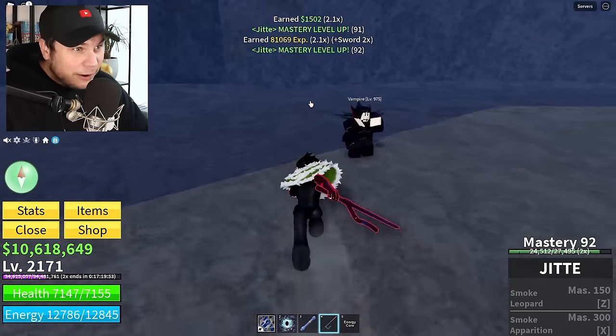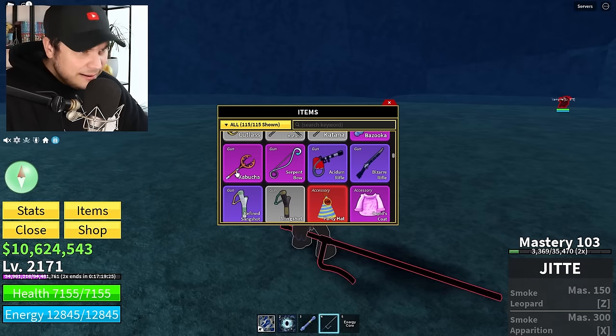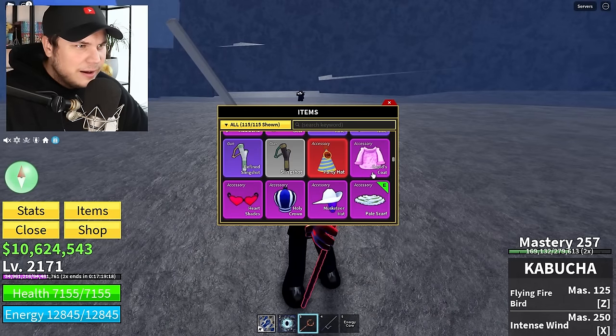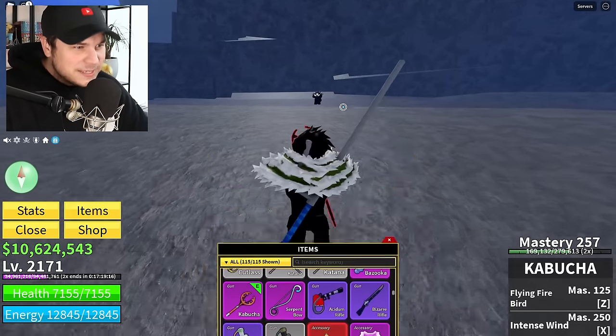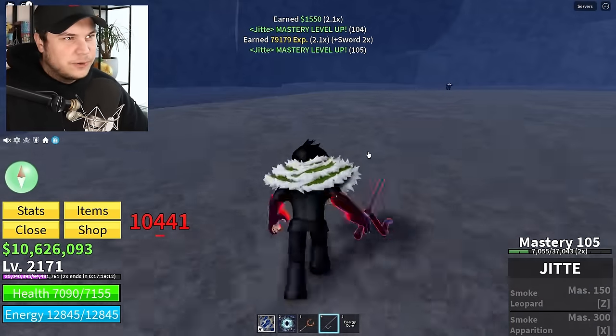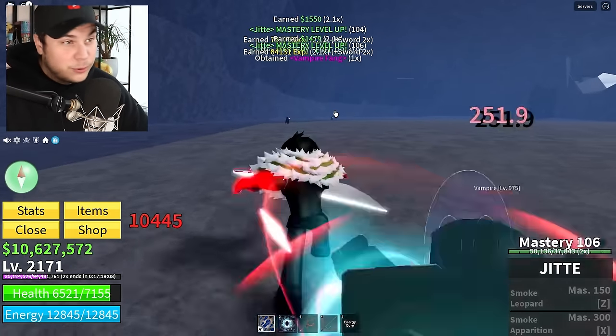We're going to have to kill a ton of these guys, because vampire fangs are actually going to be pretty damn rare. I think I can speed this all up if I equip the right gun — oh wait, never mind, I don't have any upgraded guns. I was going to say, if I give myself a cursed weapon, these guys are all going to start running towards me, which would make this go way faster. But on this account, I have no cursed guns.